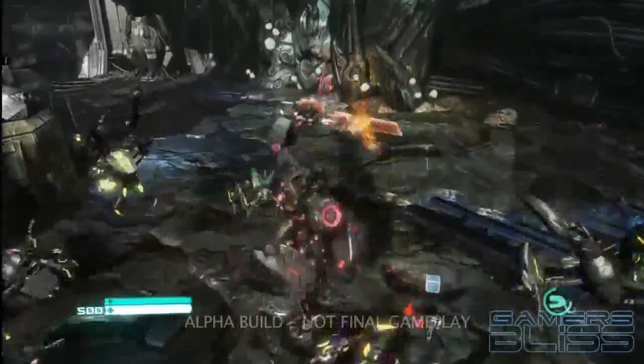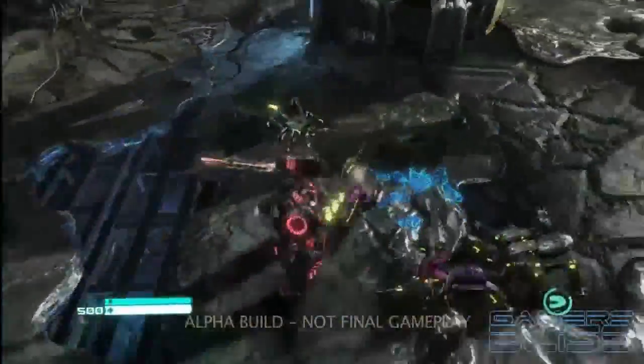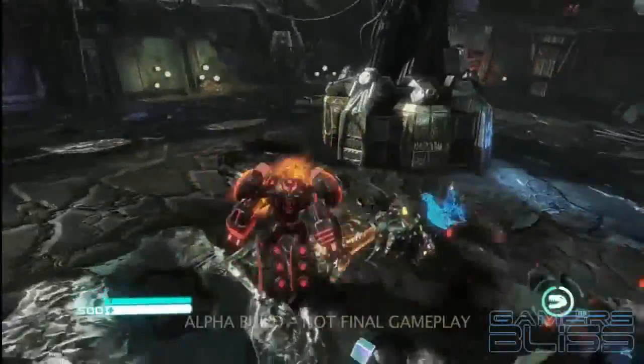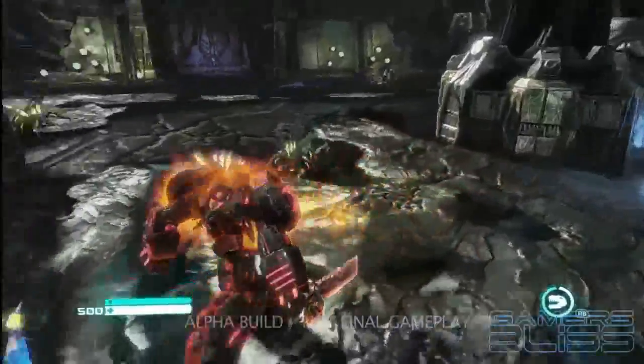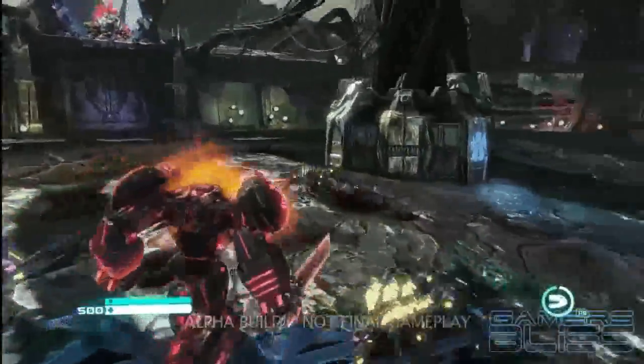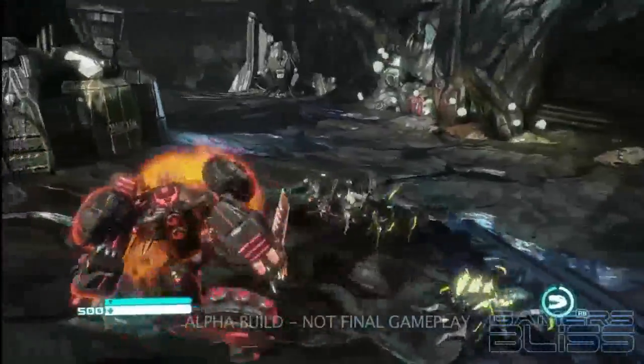One of the things that makes Grimlock so unique is that his playstyle is completely different from any other Transformers. You'll notice a rage meter in the lower right-hand corner of the screen, and as Grimlock defeats enemies, that meter builds up. He can now trigger this amazing space T-Rex form. He's a god on the battlefield.